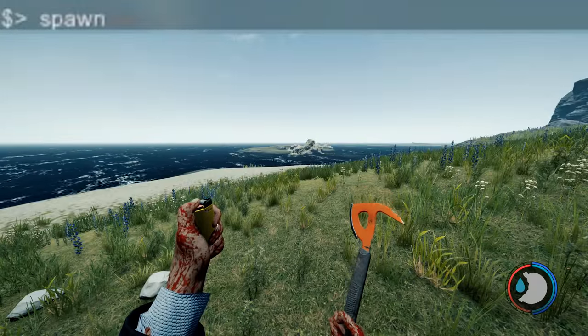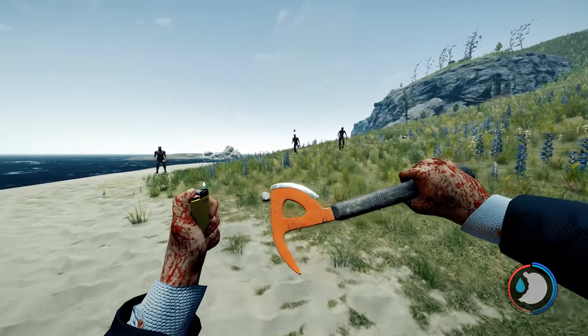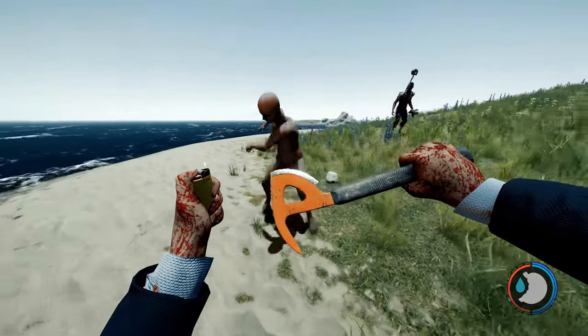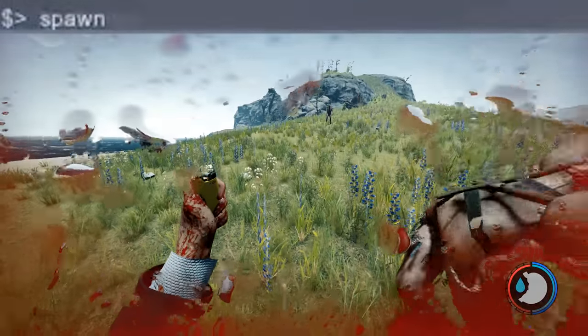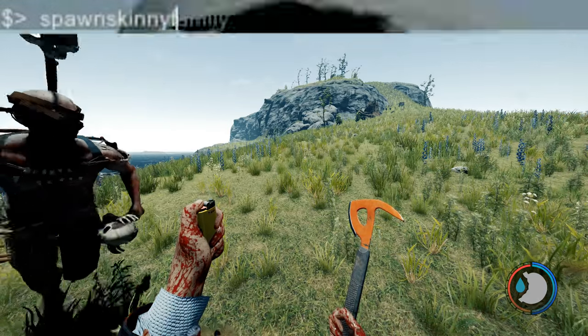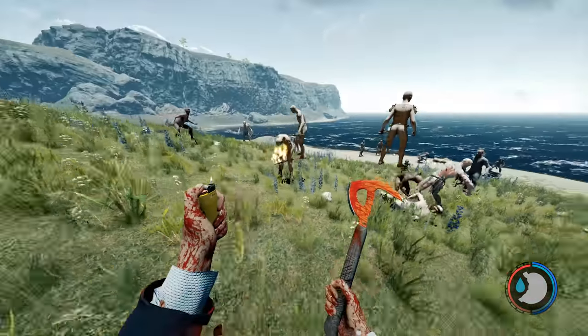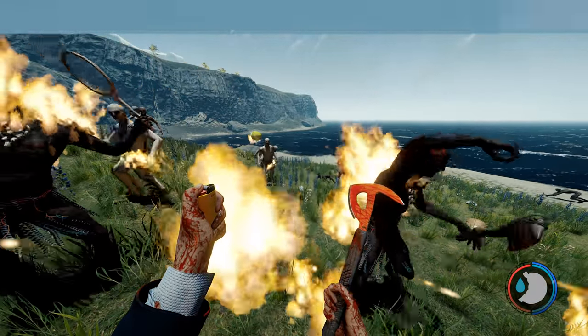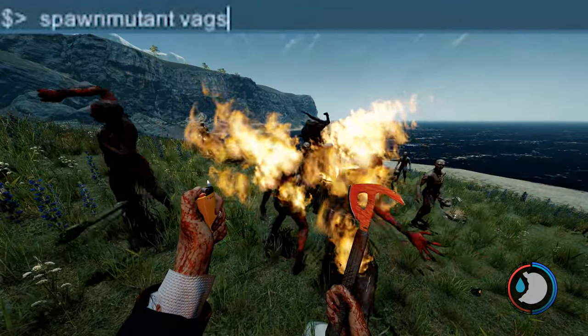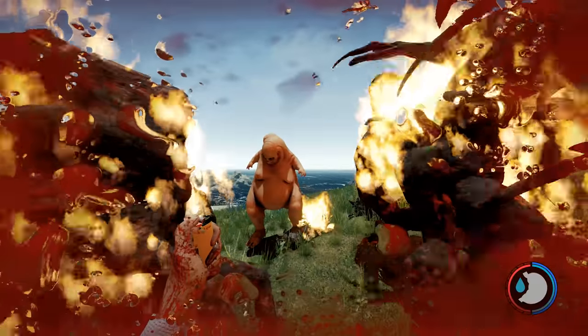You can spawn mutants and enemies: 'spawn regular family' will spawn a normal regular cannibal tribe. If you want to do testing where they attack you, spawn families — if you spawn them individually they'll run away most of the time. There's also 'spawn painted family', 'spawn skinned family', 'spawn skinny family' — so that's all the tribes. You can spawn them individually too: 'spawn mutant fireman', 'spawn mutant armsy', 'spawn mutant vags' (that's Virginia), 'spawn mutant fat', and there's also the babies.